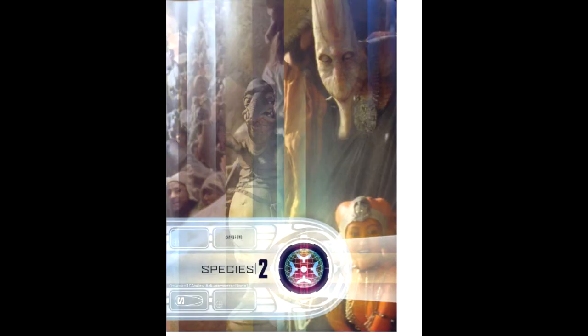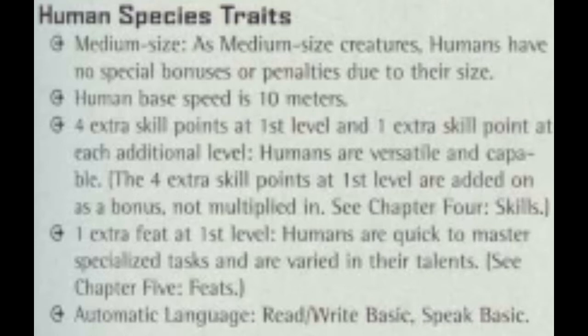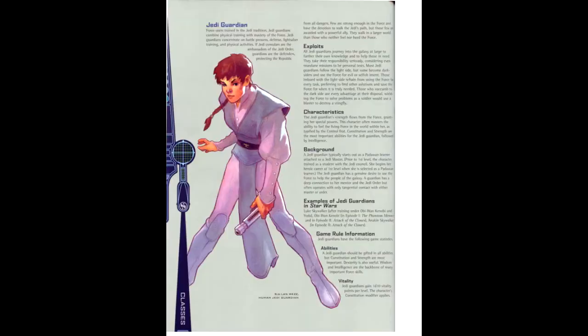The second step is choosing a species and adjusting accordingly for its features. We'll be going with Human, which grants 4 extra skill points at first level and 1 extra feat — but strangely, no +2 to an attribute like in D&D. Next comes choosing a class. Of the two Jedi classes, we'll be going with Jedi Guardian. At level 1, this gives us: 1d10 Vitality Points, 32 Skill Ranks to spend on class skills, and the following feats — Exotic Weapon Proficiency (Lightsaber), Force Sensitive, Weapon Group Proficiency (Blaster Pistols), and Weapon Group Proficiency (Simple Weapons) — plus 1 bonus force feat and the deflect class feature.